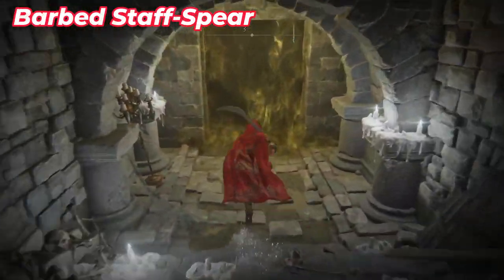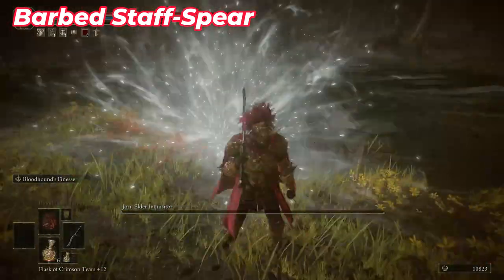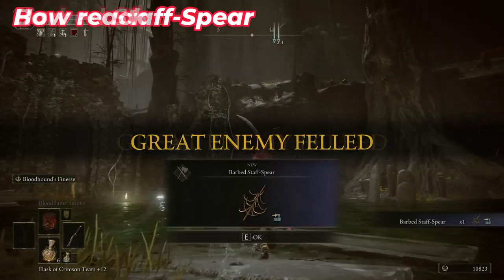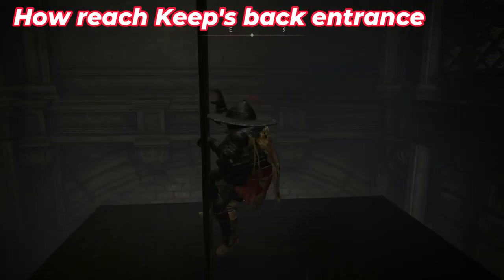Try to go up from the ladder. When you reach the bottom of this dungeon, go through this area and kill this enemy — it will give you a special item. Remember to activate this Site of Grace because you'll need it. Then go inside the Shadow Keep.